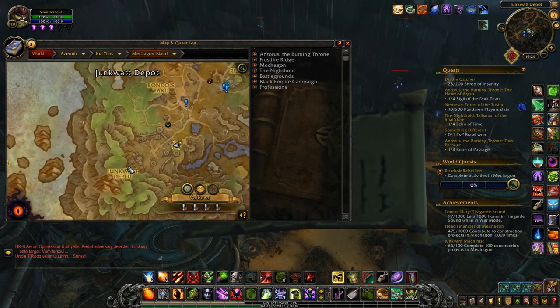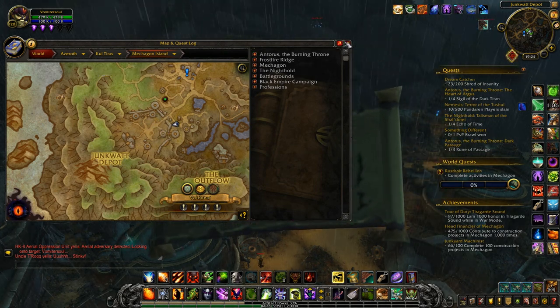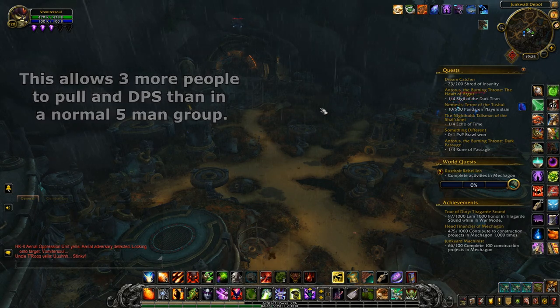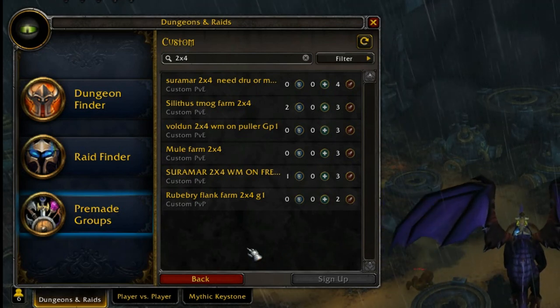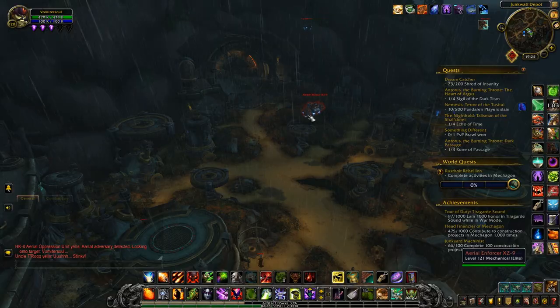My absolute favorite farm of them all was the spare part farm located at the Junkwatt Depot in Mechagon. For this farm to work as good as possible you need a 2x4 group — 2 groups with 4 people in each. Absolutely no more than 4 per group, because if you have more than 8 people total the mobs will start going grey and this reduces the gain for everyone involved. 2x4 groups can usually be found in LFG tools. Once you have these 8 people farming for about 10 minutes, mobs will start getting a much faster respawn rate so you can just nuke them and claim their rewards ultra fast while new mobs spawn.